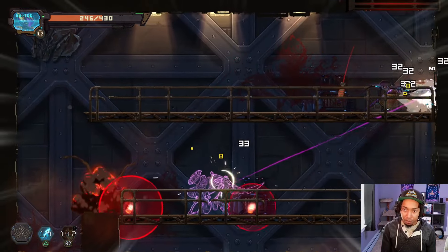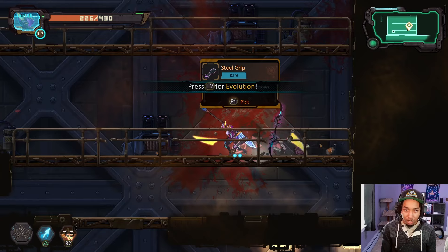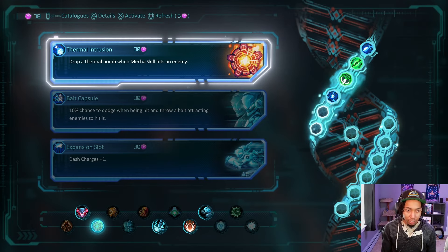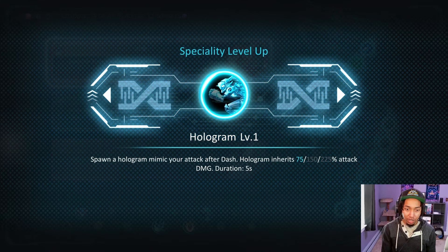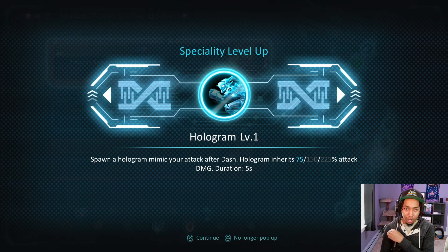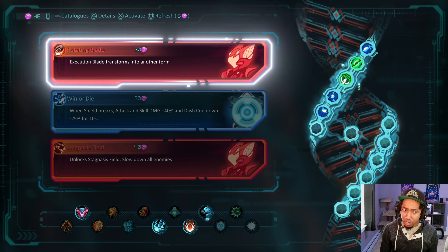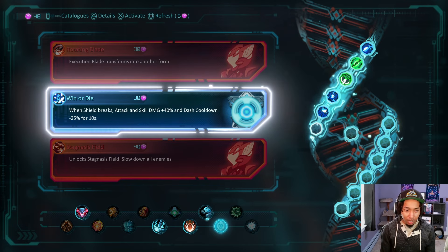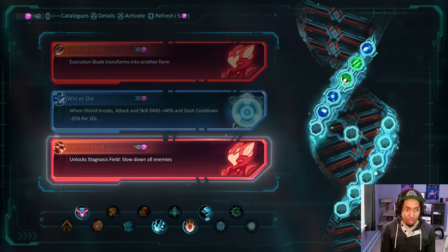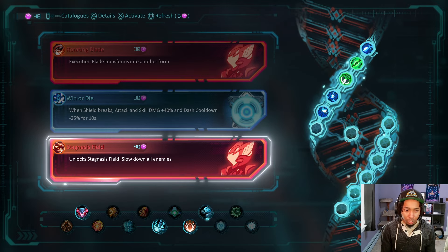That was so fast. Your character is not immune to the electricity either. Steel Grip — let's evolve first. '10% chance to dodge when being hit and throw a bait attracting enemies' — the dash charges evolution is actually really nice. When you get more than one piece to an evolution tree, each evolution tree has a bonus. Hologram spawns a hologram mimic after you dash, which is super good because I do a lot of dashing with this spear. I'll grab Stagnosis Field — that's your ultimate I believe.